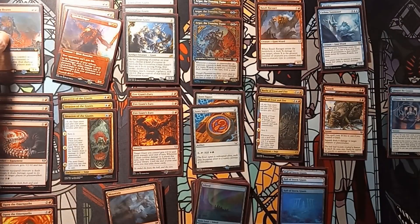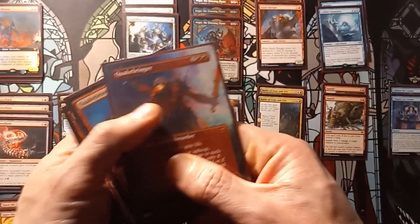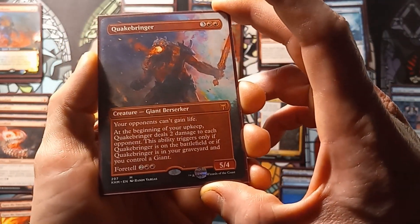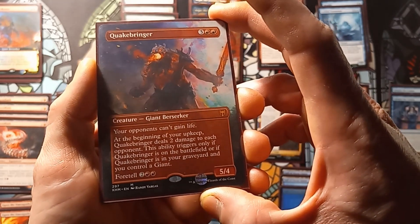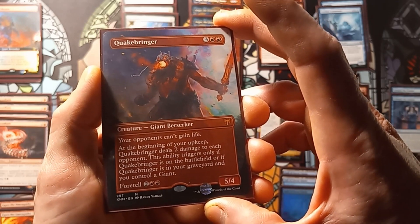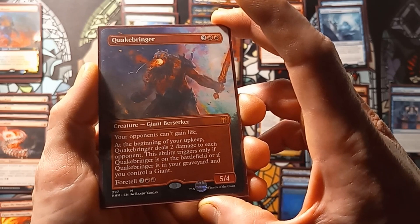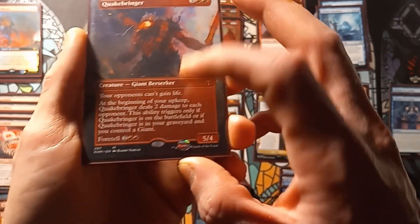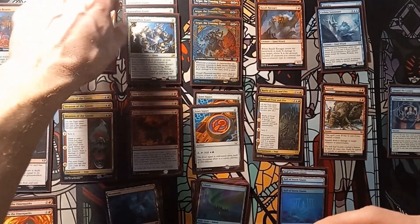Next up we have four copies of Quake Bringer. Quake Bringer is a 5/4. Your opponents can't gain life. At the beginning of your upkeep, Quake Bringer deals two damage to each opponent. This ability triggers only if Quake Bringer is on the battlefield or if Quake Bringer is in your graveyard and you control a giant. Foretell cost is two colorless and two red.